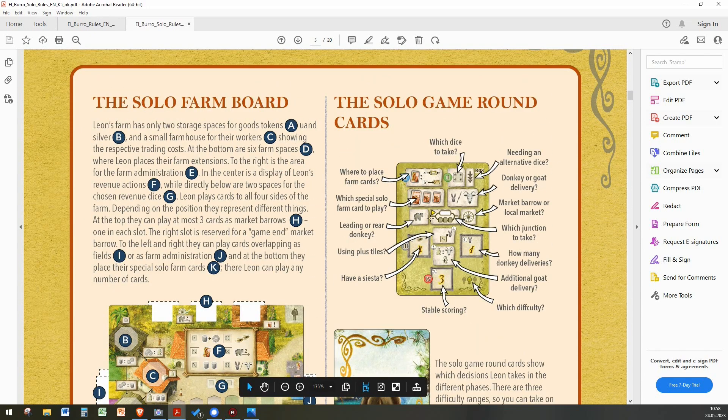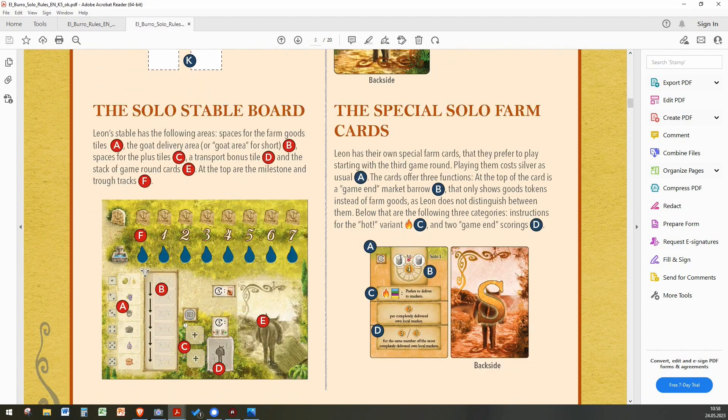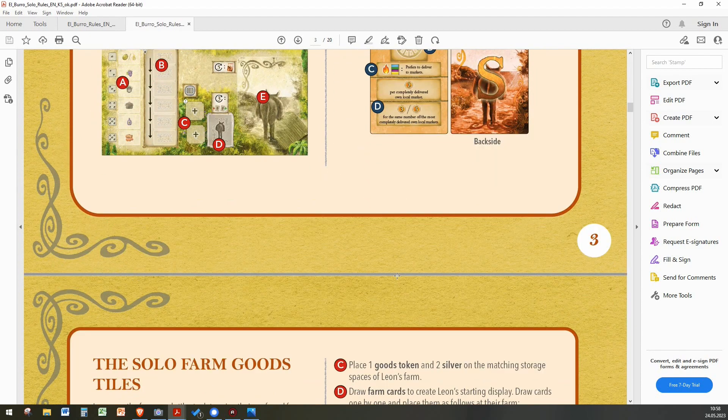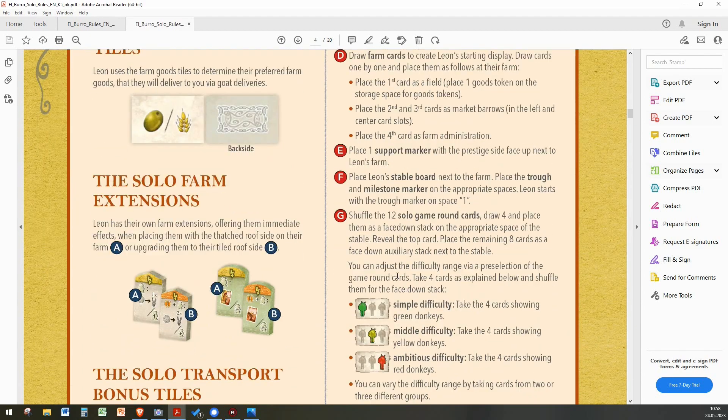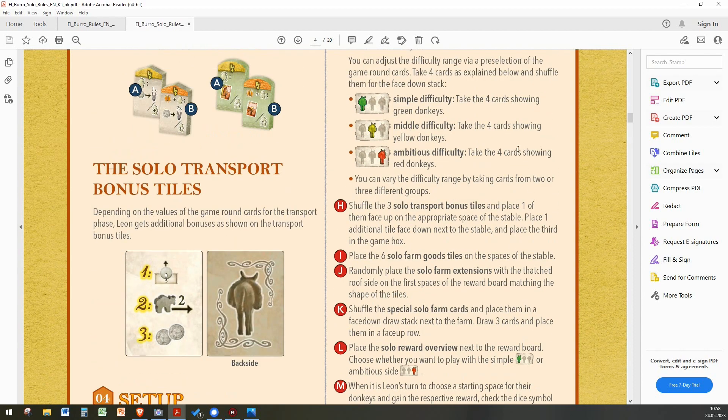The solo game also includes a solo stable board, which is slightly different, and solo game round cards that tell you what the solo player — Leon the wizard donkey — is doing. There are also special solo farm cards, solo farm good tiles, solo farm extensions, and solo transport bonus tiles. The game comes with three different difficulty levels: simple, medium, and ambitious — plus another variant that makes it really tough to win solo.